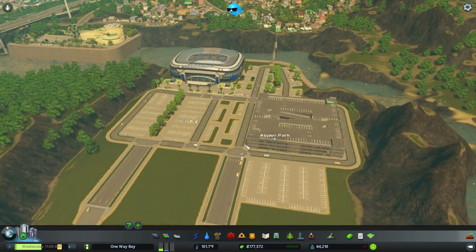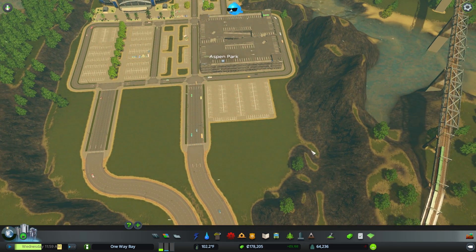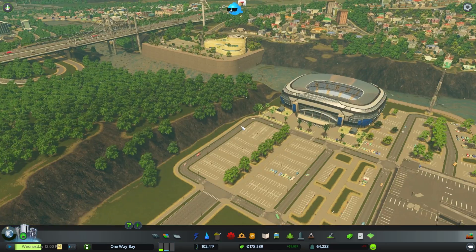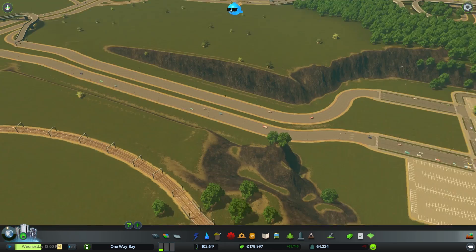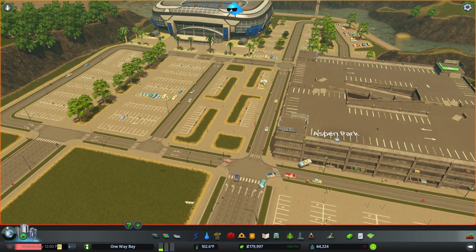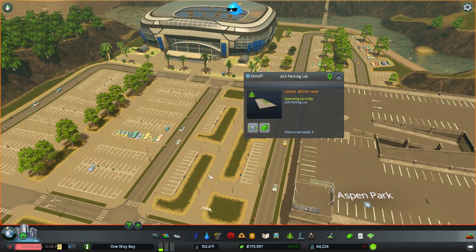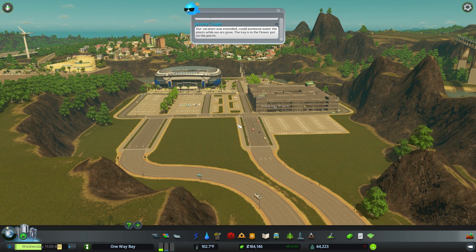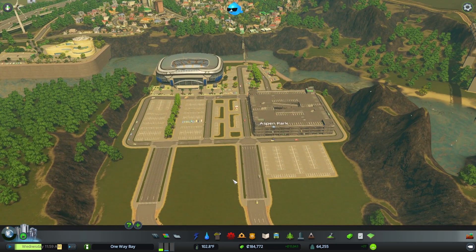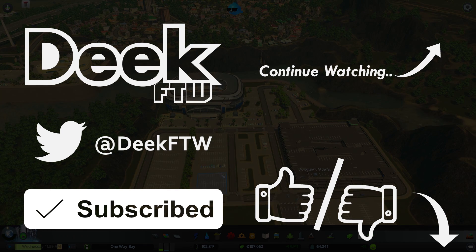We'll save the stadium match for next episode. I'm going to go through between episodes and put a little bit more parking throughout this area — this whole thing is basically going to become a big parking lot. In the comments, let me know what we should name not only this stadium, but also the One Way Bay soccer team. Like this episode if you liked it, dislike it if you didn't, but let me know why in the comments. Until next time, guys — stay tuned.